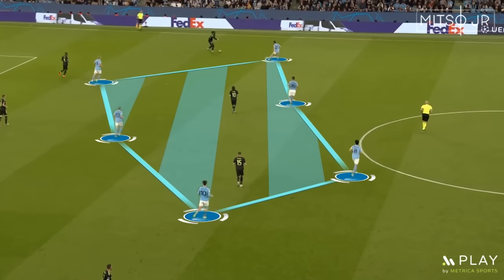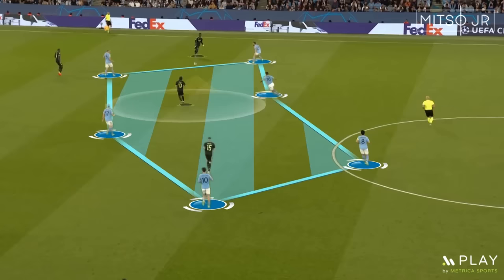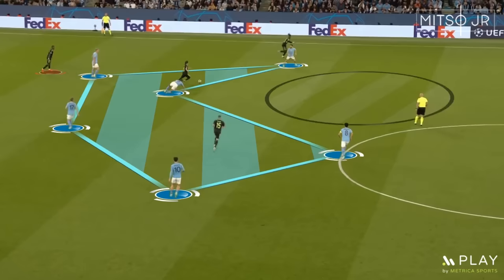Modric gets the ball in between the opposition's block, makes himself clearly visible for Kamavinga and calls for a pass. You can see that the passing lane was not blocked or marked. Now as he receives the ball inside the block, taking such a first touch is really important as this allowed him to break the pressing shape and progress an attack.